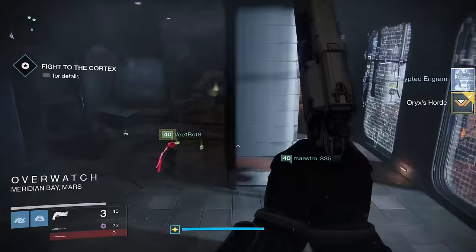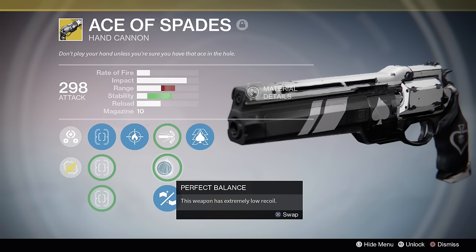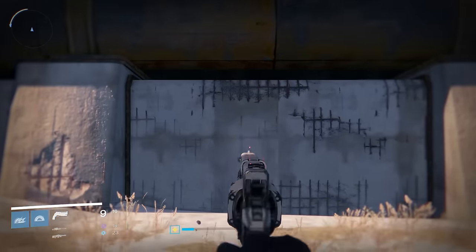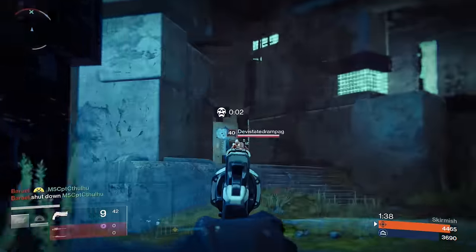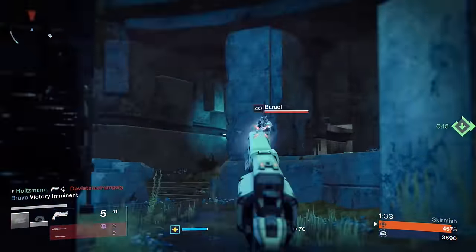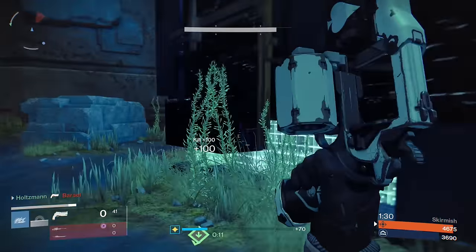For the stat mod perks, you have your choice between High Caliber Rounds, which causes shots to stagger enemies but reduces handling; Perfect Balance, which increases stability; and Reinforced Barrel, which increases range at the cost of stability. Perfect Balance ends up taking the stability to the perfect place on the weapon, making every engagement a simple act of aiming. A lot of hand cannons in The Taken King have low recoil and rough recoil patterns, but with Perfect Balance on the Ace of Spades, it just makes the gun a dream to shoot, so much so that the other perks just don't make sense to pick.